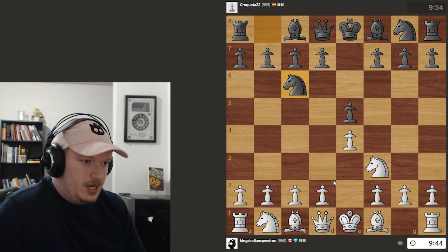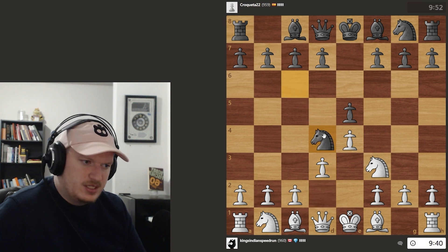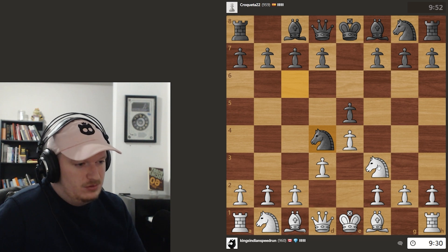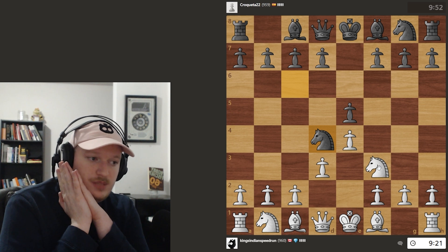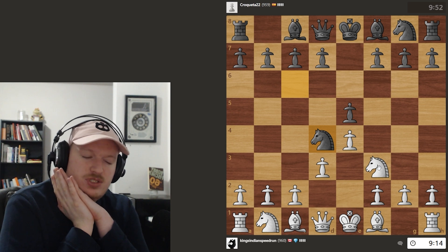So now we get Nf3. I'm thinking of playing d3 here — we're not playing Ruy Lopez, we're playing King's Indian Attack. This doesn't look like a move. We can either take on e5 or take on d4. Both have good reasoning, but this is definitely one of those critical moments where our opponent just moved the same piece twice in the opening.